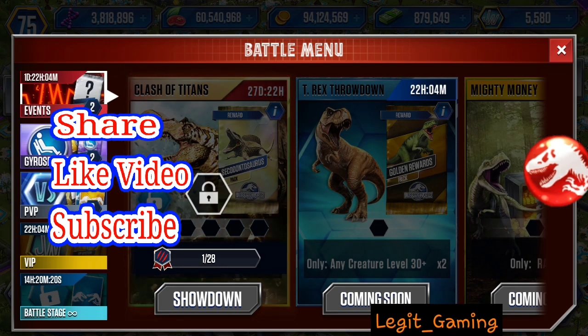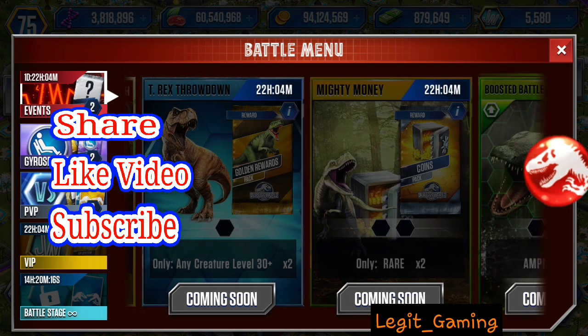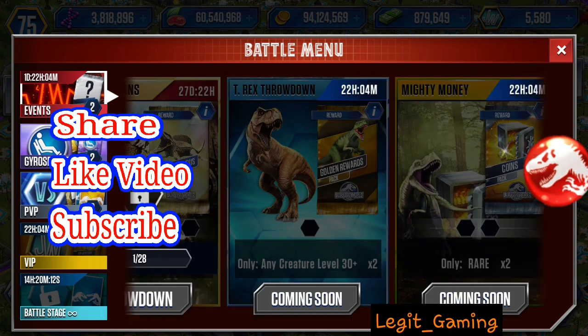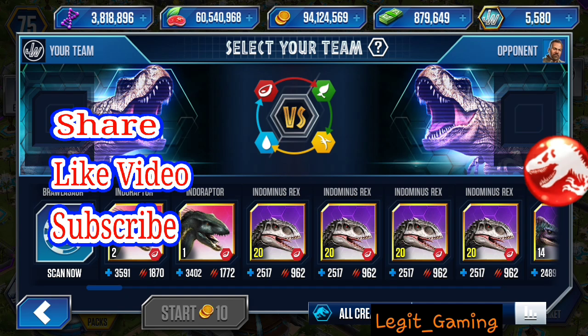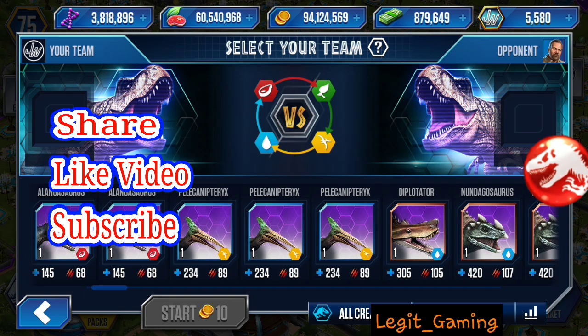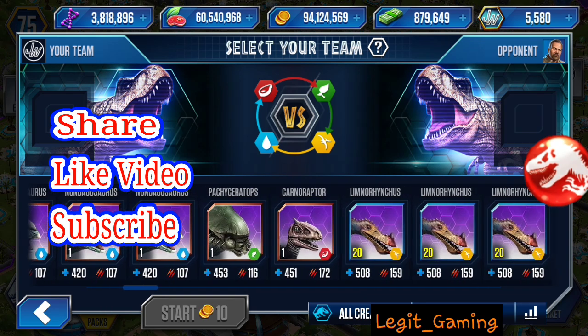Tomorrow looks like we've got T-Rex Throwdown, Mighty Money, and a Boosted Battle Event for Amphibians — that's Saturday. We're going to do the Test Your Strength Spinning Wheel, which is a one-on-one hybrid battle, and we're going to use Carnaraptor today.